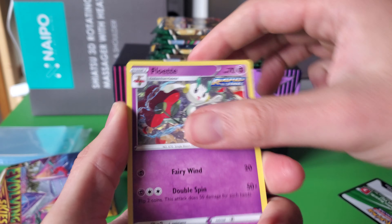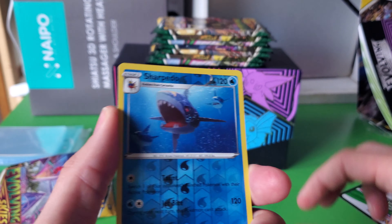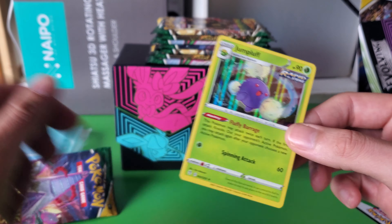Tentacruel, Rubber Gloves, Floet, Hitmonchan, Fletchling, Tentacruel, Pikachu, Seadot, Sharpedo. Well at least the Jumpluff is playable, in my opinion.